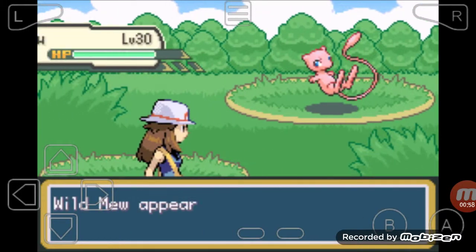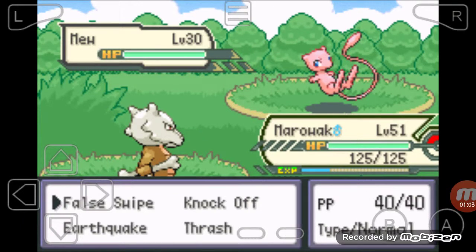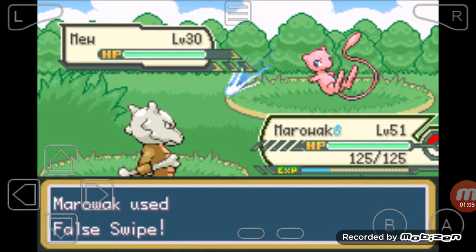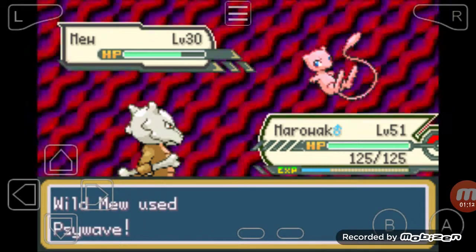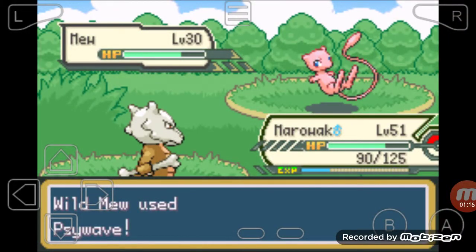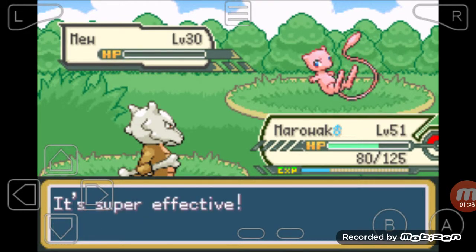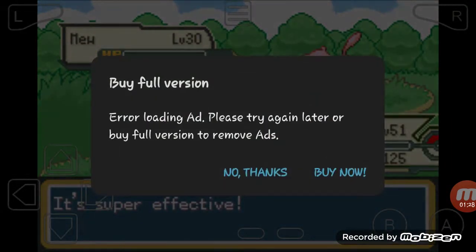Let's see how difficult it is to catch this Mew. It's level 30 - wow. Let's see how much damage this does. Metronome - what does that do? Is that like a random move or something? One thing's for sure, there's a lot of damage. Do you have any items on you?